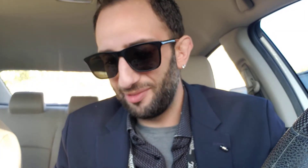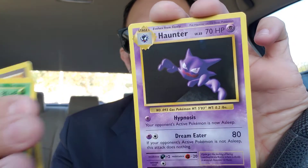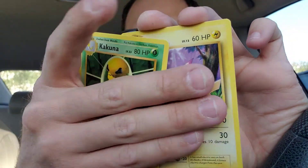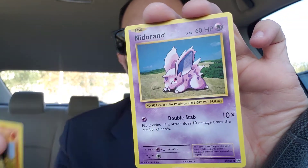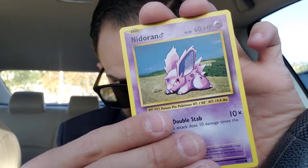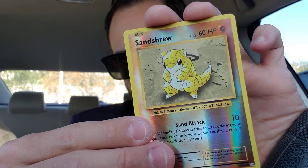Last pack magic on the X and Y Evolutions, guys. Charizard artwork pack. So we got five green code cards back to back. Can we get a Reverse Holo Charizard? Let's see — Kakuna, Energy Retrieval, Haunter, Pikachu, Machop, Growlithe, Onyx. We got a Nidoran, a Reverse Sand True and a Farfetch'd.